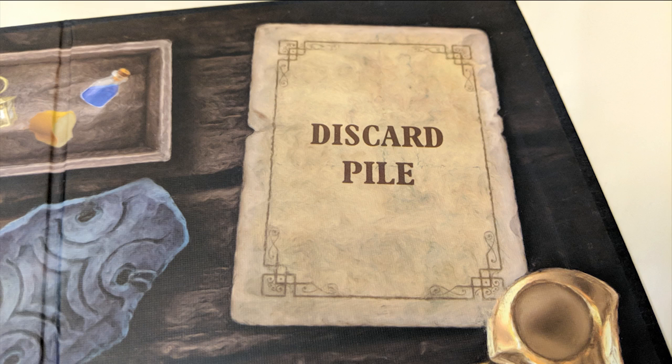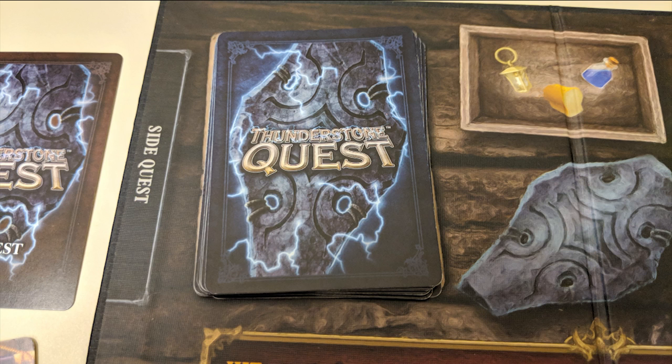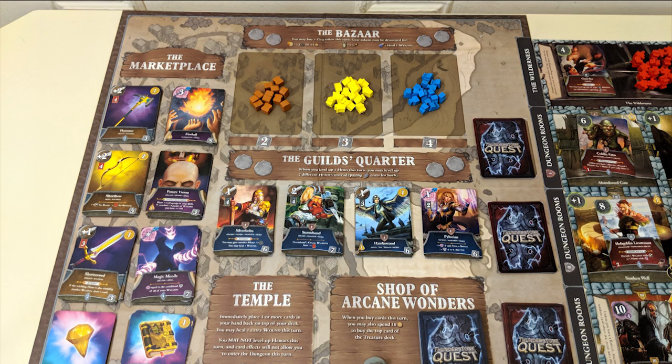After playing your hand, you'll discard all of your cards, draw a new hand, and let the next player go. But let's get more in-depth into what you can actually do on your turn, starting with the village.